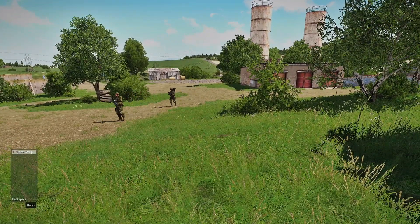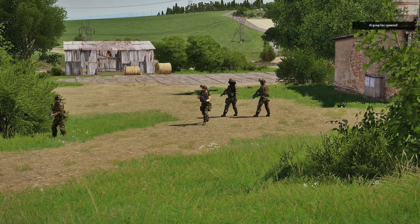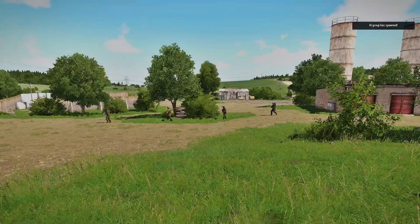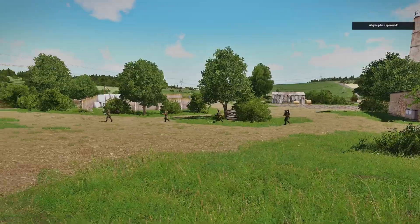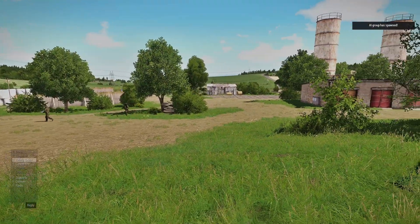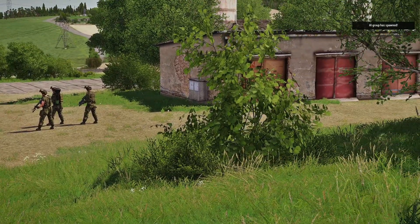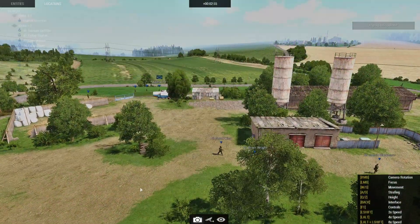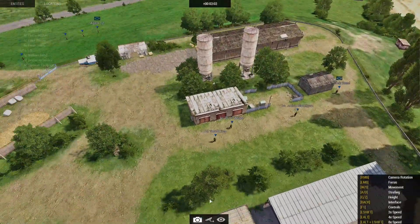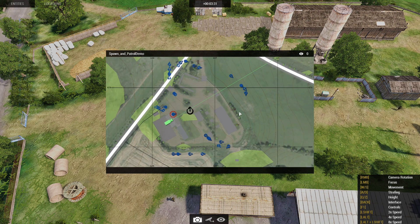Let's spawn another group. You can see that spawning one group — with one group and four units defined for the class names — gives you four units. If you had two groups defined, then eight units would spawn at once. So you have to be careful about what you want to spawn, and it really depends on your mission. They each will go in different directions and then they'll change course once they reach the radius.